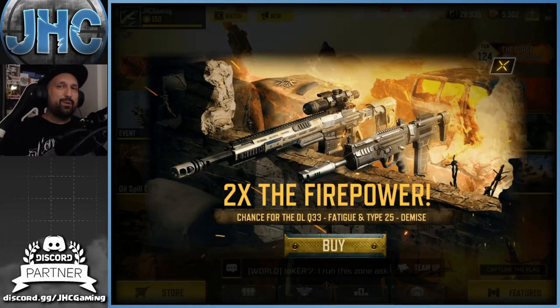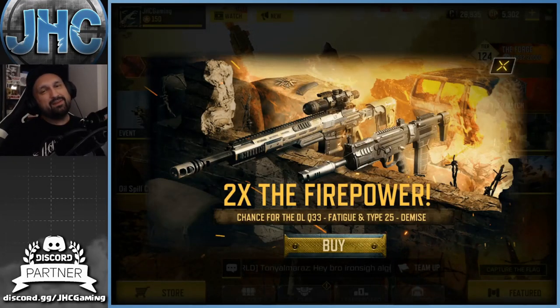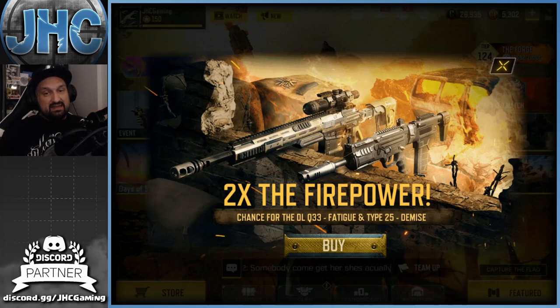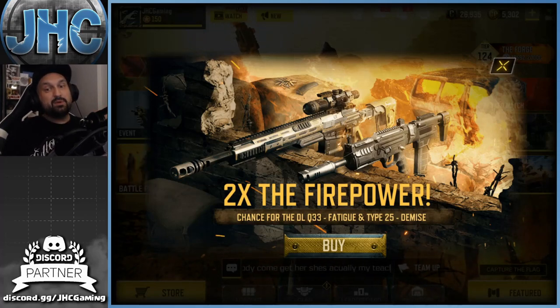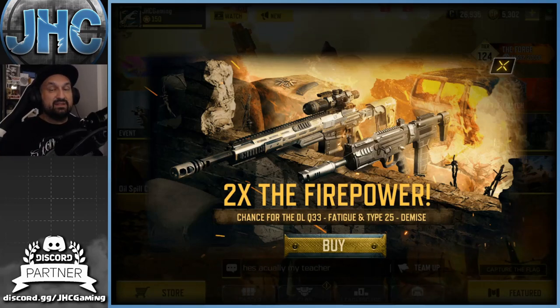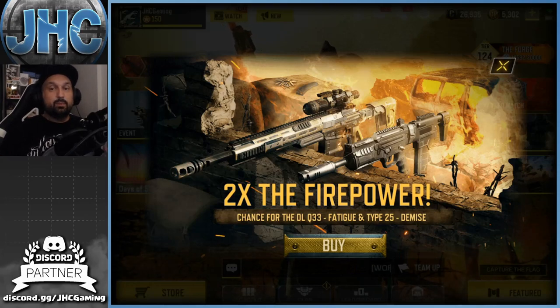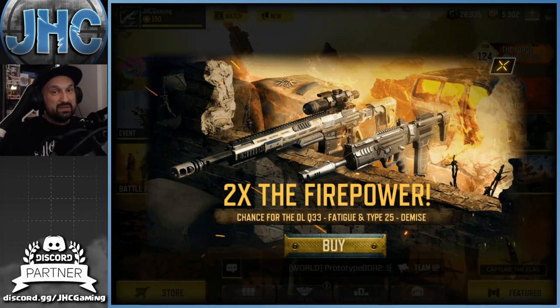Hey, what's up guys, Johnny here back with a brand new Call of Duty Mobile crate opening video. It's Monday so once again we're gonna go for it. We got one new crate this week — only one — and it's called Twice the Firepower. We got some new remodels of the DLQ 33 and the Type 25, two weapons that I really love in this game. The DLQ is my favorite sniper, the Type 25 one of my all-time favorites, although it's not really good right now this season, but hopefully it'll come back. Brand new skins — should be interesting.